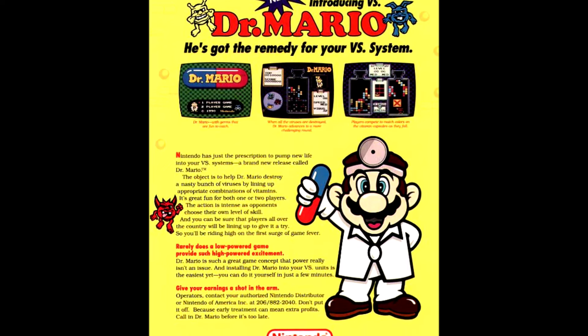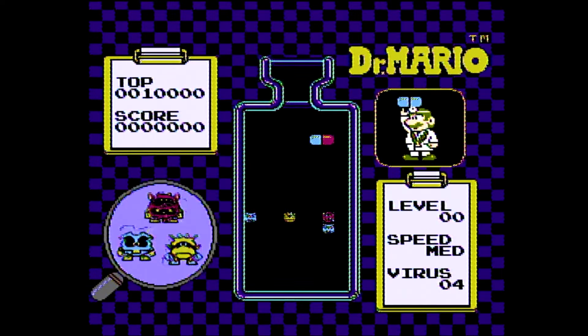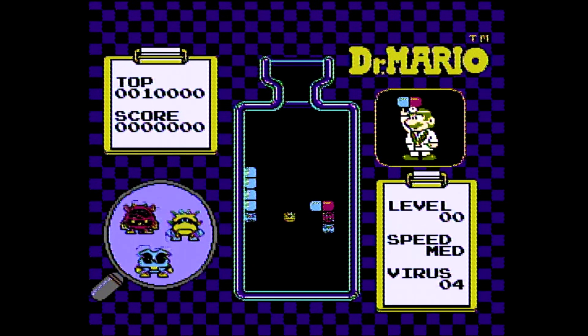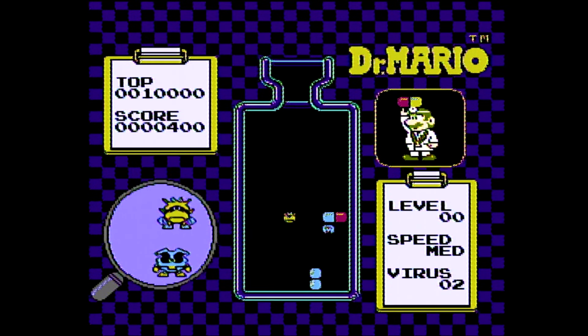Dr. Mario was published by Nintendo and was released in 1990. During the same year, it was also released for the Game Boy and in the arcades for the Play Choice X and VS Form. Dr. Mario was developed by the original designer of the Game Boy, Gunpei Yokoi, as well as Takahiro Harada.